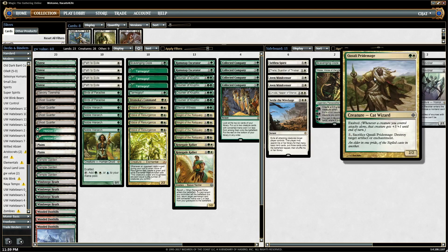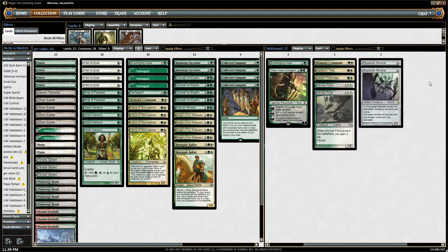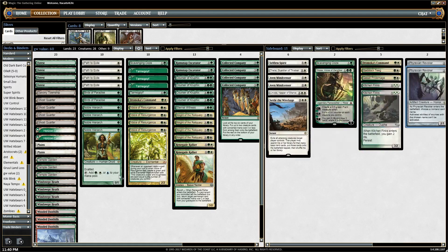Pridemage — great against Affinity, great against Aether Vial, great against Spreading Seas, great against any deck that relies on enchantments, Ad Nauseam sometimes. Really good against Affinity because it can kill their artifacts, their Cranial Plating, or the enchantment they bring in — Gearhulk Aethergrid. The deck loves value, especially creatures you can hit off Collected Company, so you can bring Pridemage in for attrition matchups. Revoker is another creature you can hit off Company that acts as a Pithing Needle, basically turning off any key Planeswalker or activated ability — sometimes naming Reliquary itself.